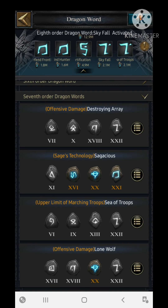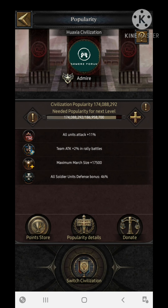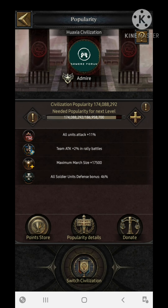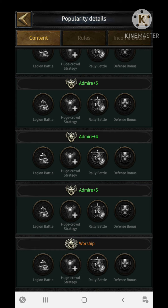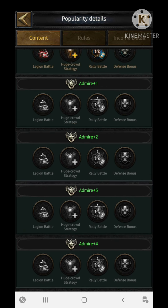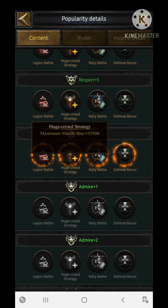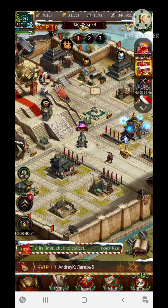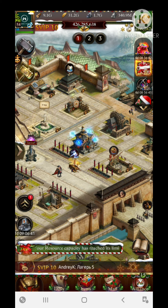Now let's talk about civilization. The only civilization that supports the increment in march size is the Hoaxia civilization. It increases the maximum march size by 25,000 if you go for the worship level. At present I am at the Admire level and getting around 17,500 troops in my maximum march size from it.